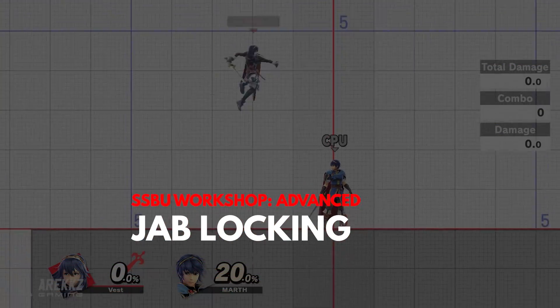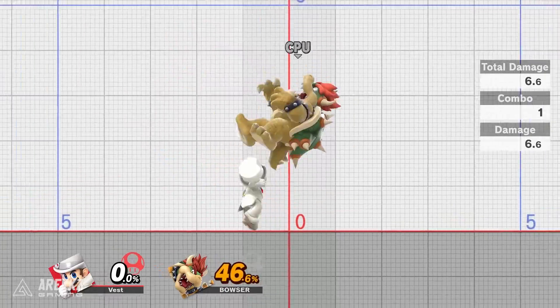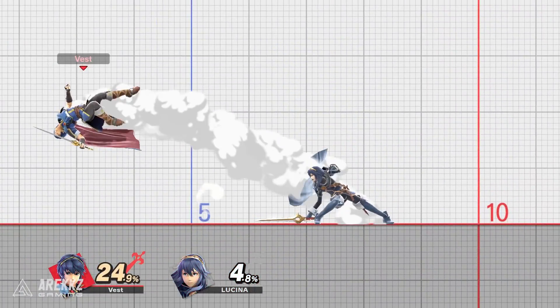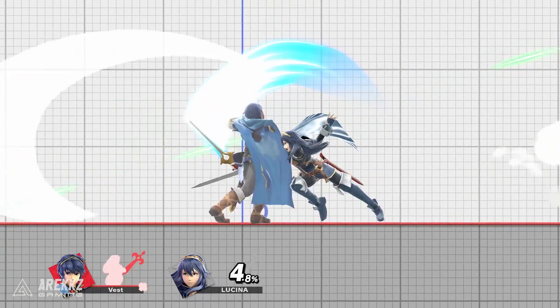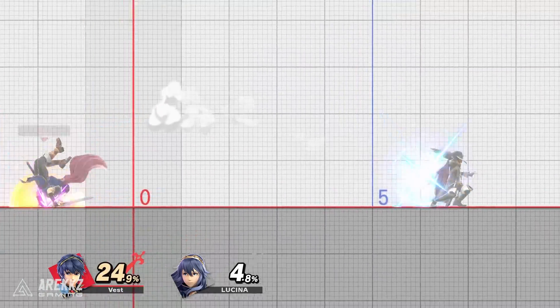Jab locking is a technique that allows you to lock your opponent in place on the ground for a short amount of time after they fail to tech. If you don't know what a tech is, I'll quickly give you a refresher. When you are launched by an attack you will hit the ground, assuming you aren't launched off stage. However, if you press the shield button before you hit the ground, instead of bouncing off the ground you will catch yourself and immediately stand up. This is known as a tech.